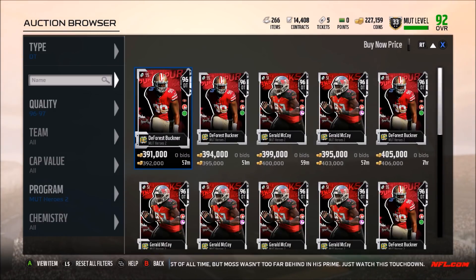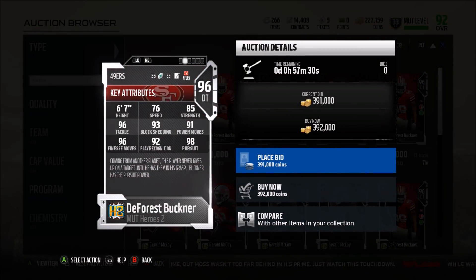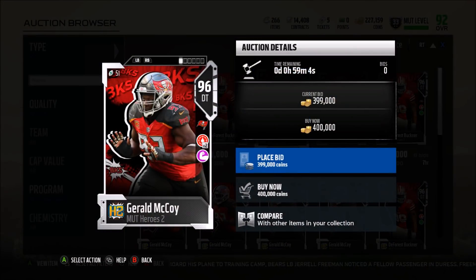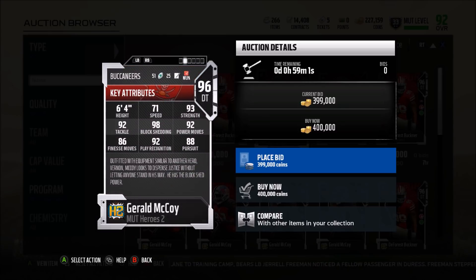Going to defensive tackle: DeForest Buckner. His hero trait is pursuit, which is important, but when talking about defensive line you really like to see hero traits with pass rush moves or block shed. Not a bad card though — for a D-tackle, 96 speed is very fast. 85 strength is a little low, that's kind of his only knock. 96 tackle very good, 93 block shed decent, 91 power move and 96 finesse — he has both pass rush thresholds. 92 play rec is good, 98 pursuit. A good defensive tackle, I wouldn't say he's a must-have, but very good and anybody would do better adding him to their team.